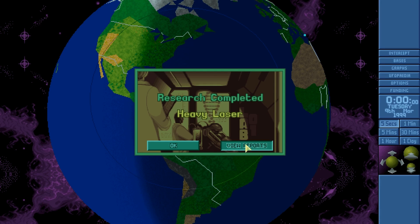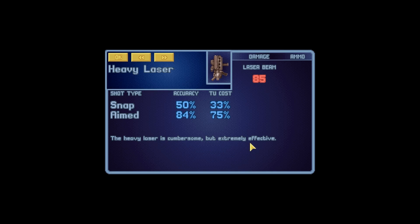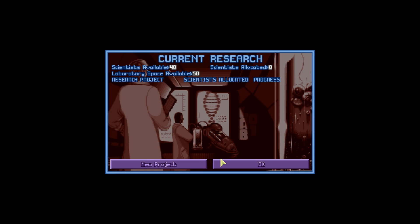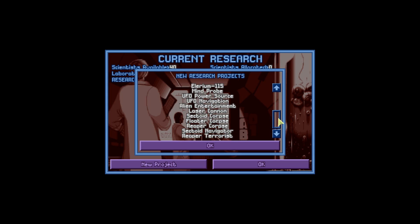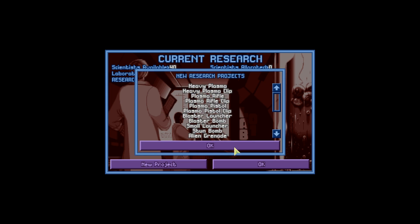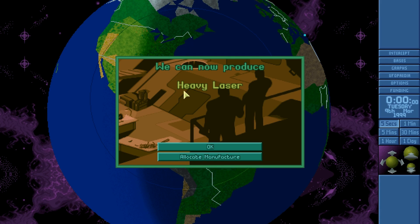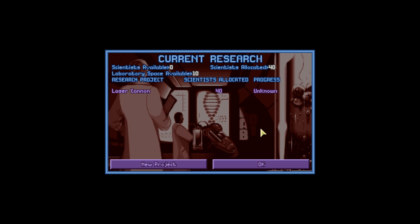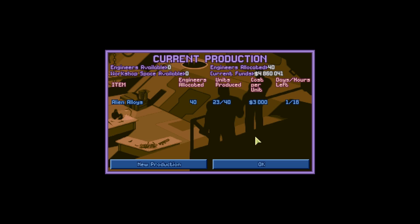We have finished researching the Heavy Laser. The Heavy Laser is cumbersome but extremely effective and quite powerful, though it doesn't have an auto-shot ability. I'm not really going to be using it, but I do want to research the Laser Cannon — not because I want the Laser Cannon itself, but because researching it provides something I do want. Always double-check once you've finished researching something to make sure you have a new project. You don't want to waste valuable research time.